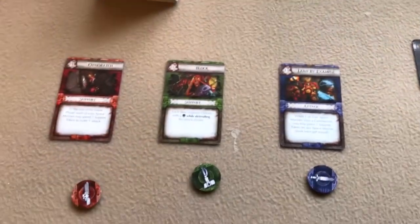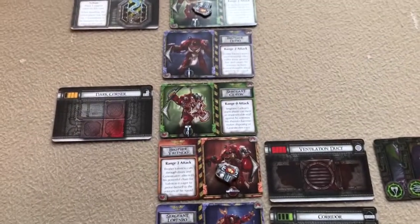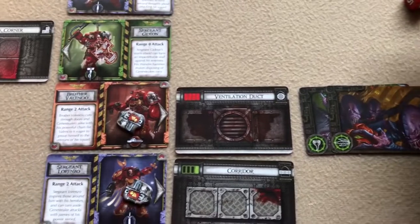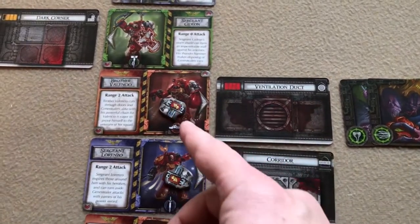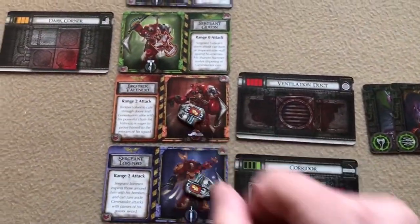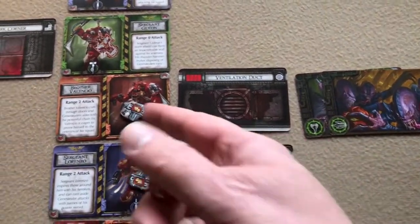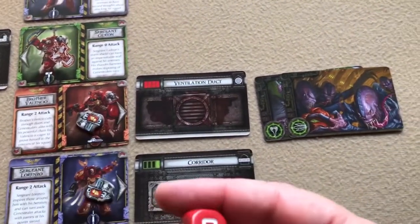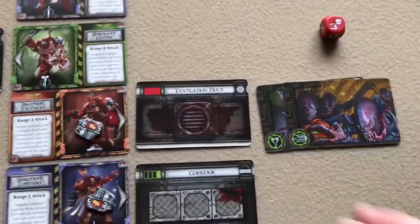In the gene stealer attack phase, the remaining swarm attacks Brother Valencio — two gene stealers, so he needs to roll a three or higher. He rolls a three and survives; they miss.